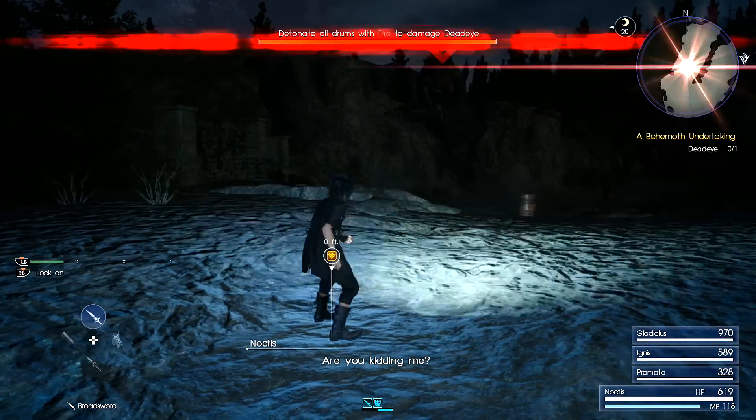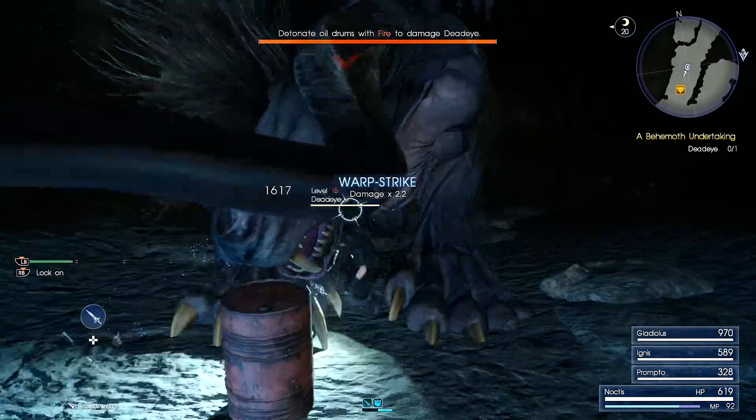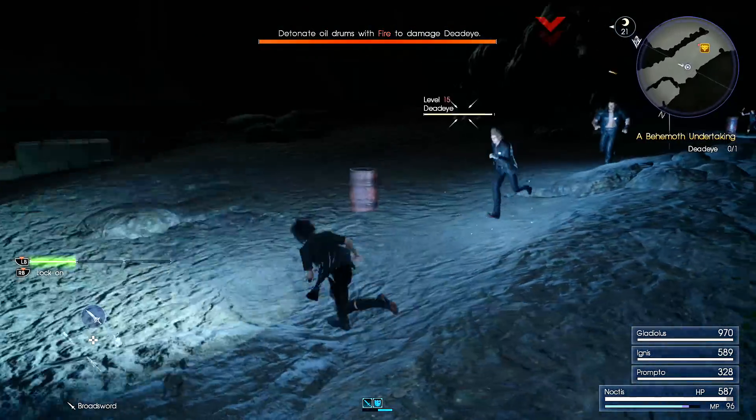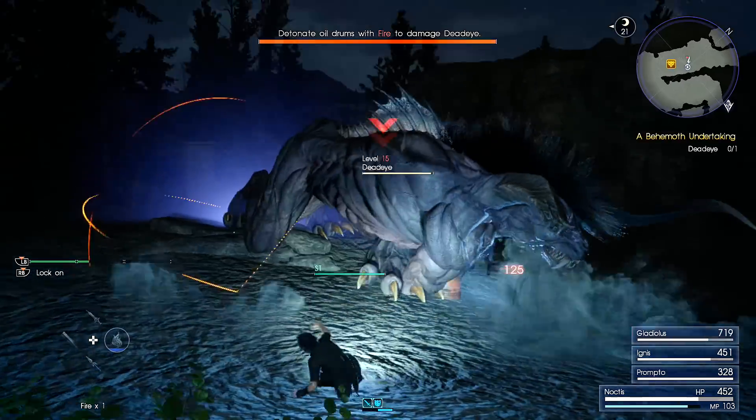Once you reach the lair you'll have your encounter or battle with him. Just use the skills you've learned, your best weapons, and your teammates in order to take him down, which will take anywhere from 2 to 10 minutes.